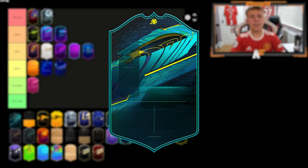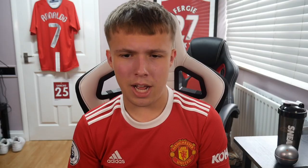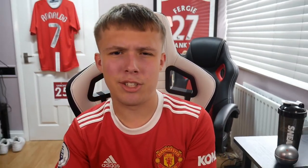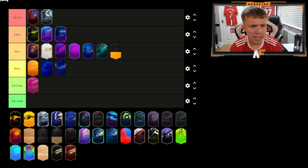Next up is the Moments card — I'm going to put that in Nice. It has different coloring compared to a standard card and I do quite like the coloring. We've got UEL Man of the Match — I'll put this in Nice. I do quite like the Europa League color variant. It's more different from a basic card than the UCL, and I like the color scheme, so it goes in Nice.